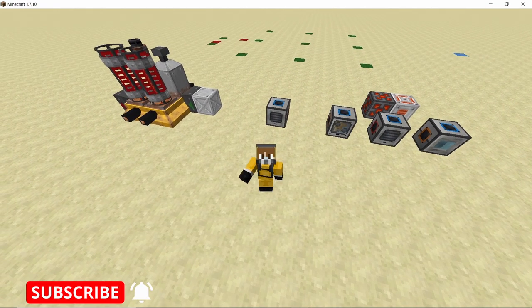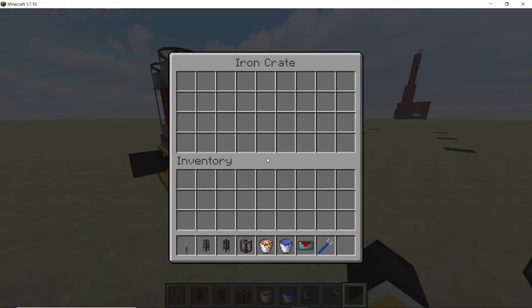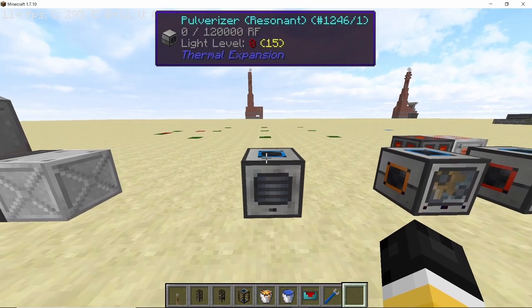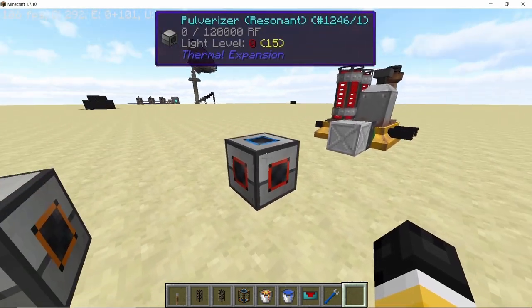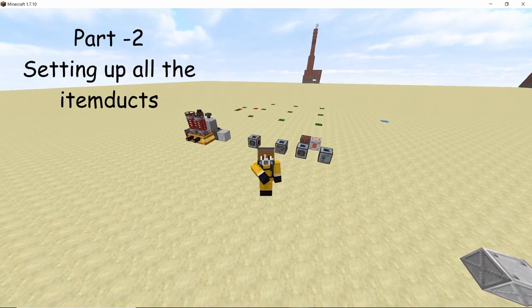The second pulverizer converts the sandstone into sand and niter. Niter is the secondary output of the pulverizer, but for us it is the main output, as niter is what we use to make our cooler. All of the sand produced from the sandstone gets pumped back into the cyclic assembler, forming a closed loop where sand forms sandstone and sandstone gets converted back into sand and niter.